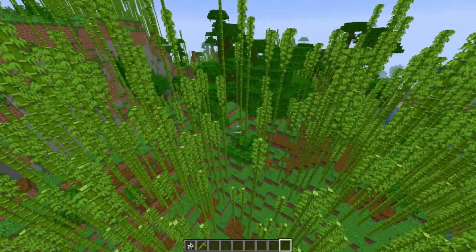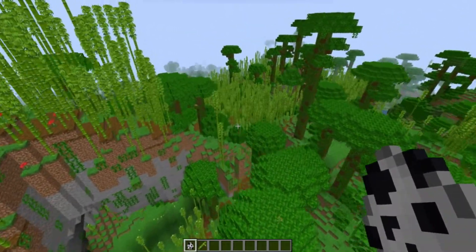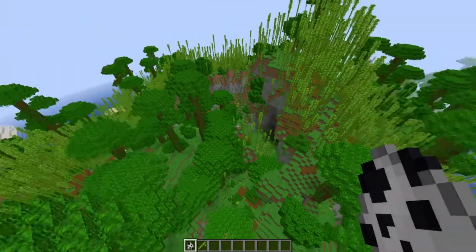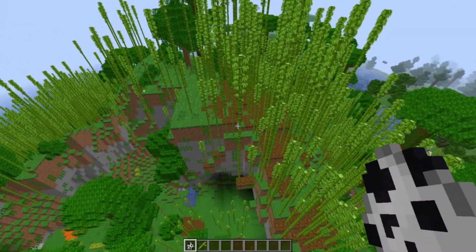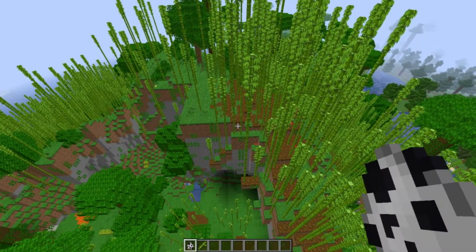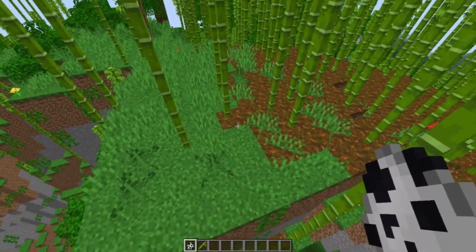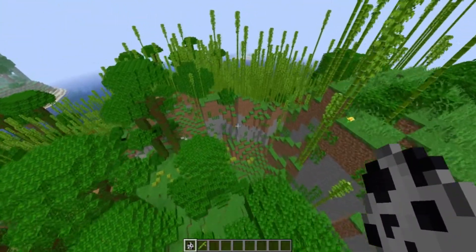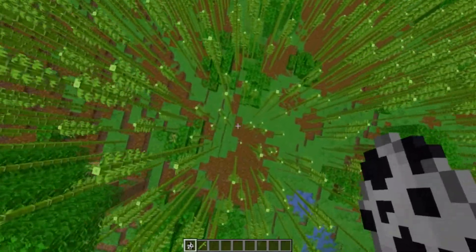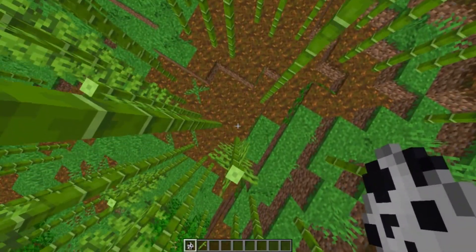I have yet to see a panda spawn in the wild, but I do have panda eggs so we can look at those later. This biome is really nice — being a fan of the mega taiga biome, I'm all for anything with a little bit of pod soil. It just contrasts nicely with the green. And I wonder — can we stand on one of these? There's the hitbox.